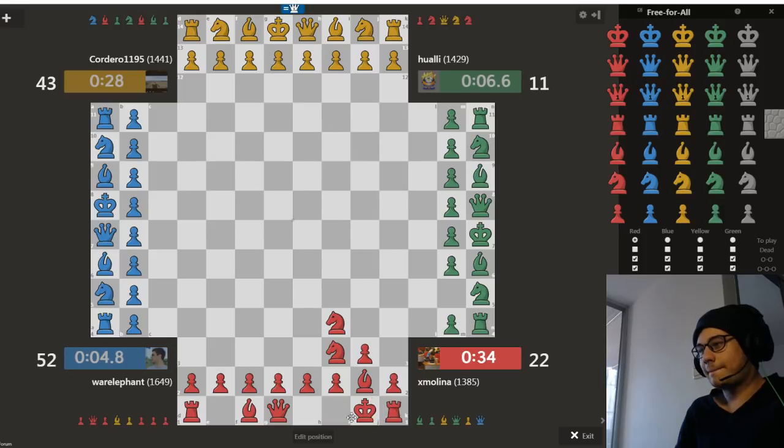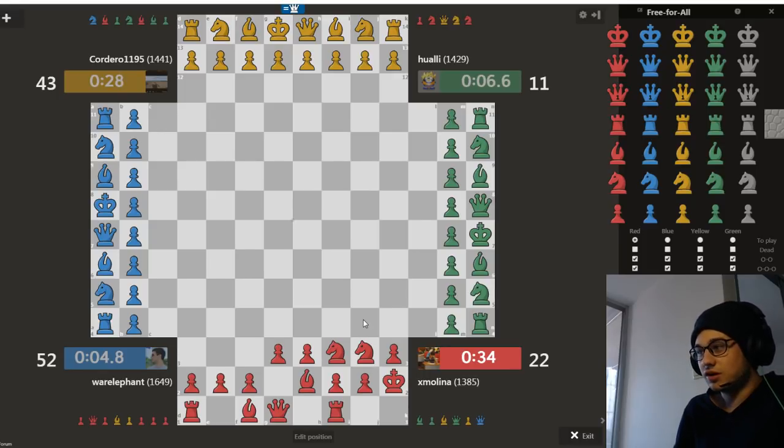What other formations have I seen? One earlier formation was bringing this knight around to here, maybe getting this bishop out and trying to castle this way and bring the king up. Optically the king is well supported by two knights, but unfortunately your knight here can pretty easily get kicked. If you try to stop that by moving here, you can't defend that pawn with the pawn. So you might have a slightly weaker structure. There are different ways to do it — find the way that works best for you.